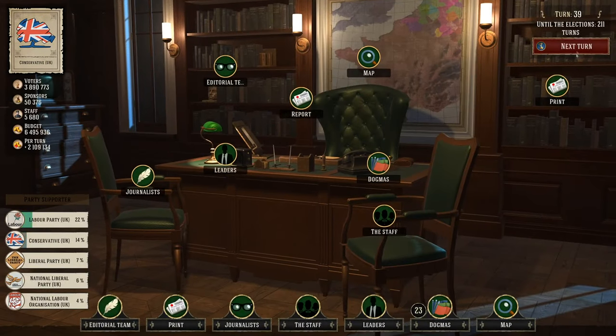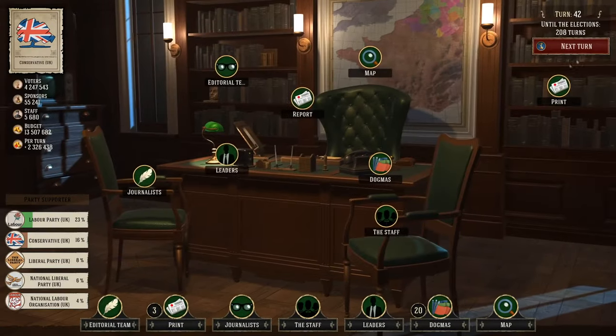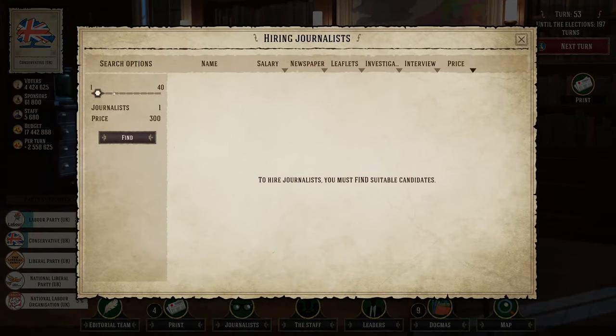Evil Democracy 1932 is a political simulation recently released by AMR Studio. I'd like to extend my thanks to the development group for providing me a free key for review and YouTube purposes, and as usual this will not affect my outlook on the game.